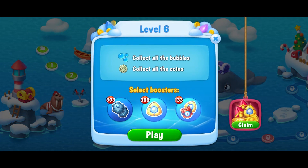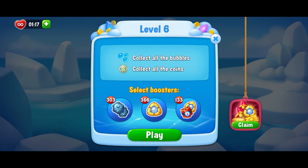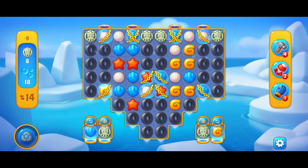Level 6. No boosters. Collect all 18 bubbles and all 8 coins in 14 moves.